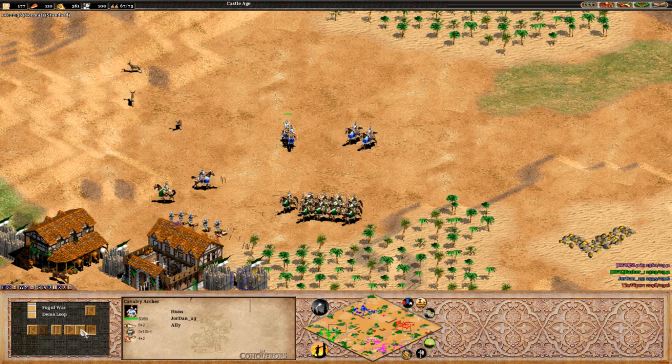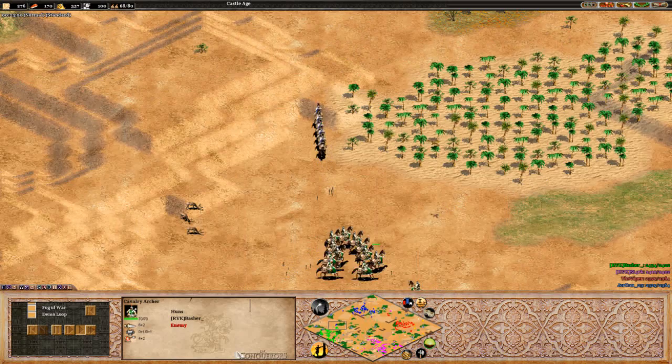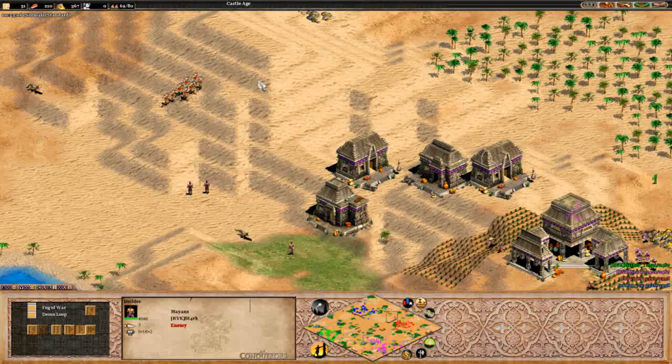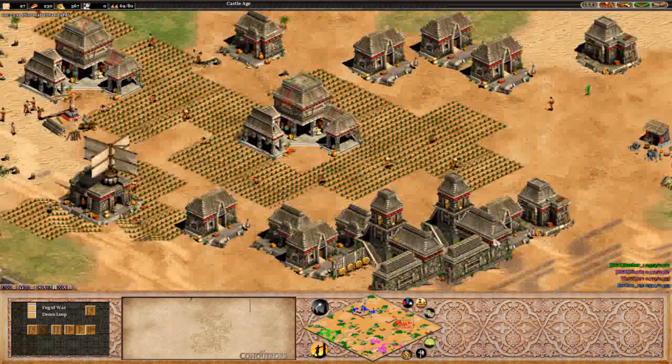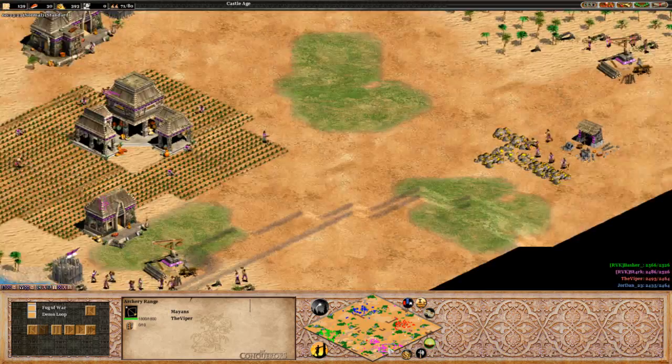I'm hoping bloodlines are on the way because this engagement here could really hurt him. It looks like we've got ballistics... no ballistics yet by the looks of it. No ballistics - he doesn't even have a university. That makes sense. Archers moving around here for Viper, going to be able to take out these militia very quickly. Still no range upgrade for Viper. Town center going up on the stone over here, of course going to want to get that castle up so he can get those plumed archers out as quick as possible.